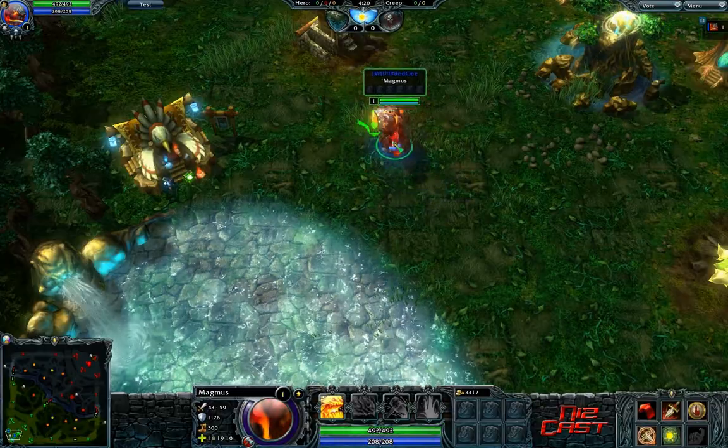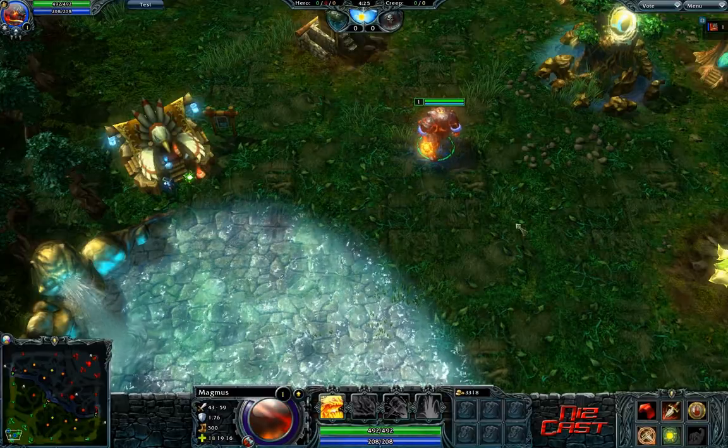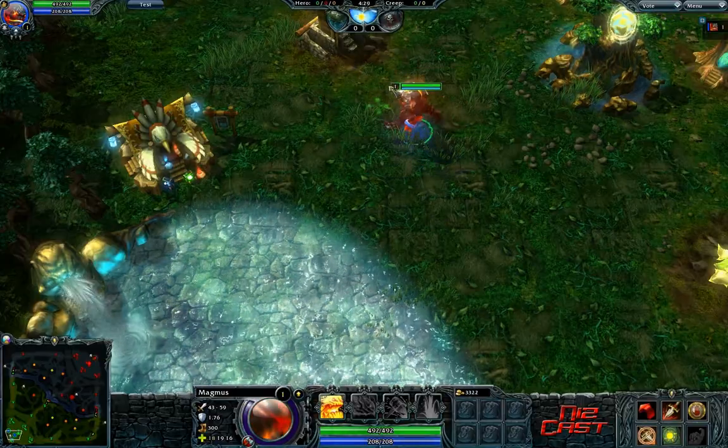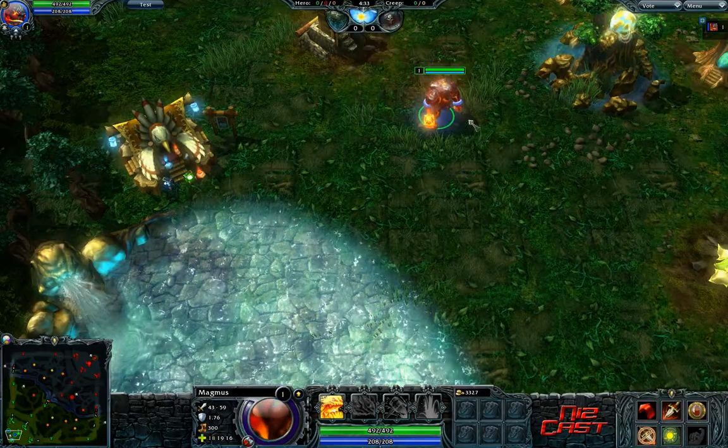There's a hold command, which is H. If you press H, your hero will not move and will not engage on anything around it — even if an enemy walks up and starts hitting it, your hero will not do anything. That's really helpful if, say, Bloodhunt or an alt stuns you — just press H and you won't do anything.